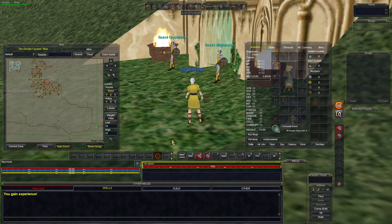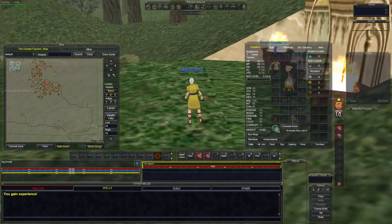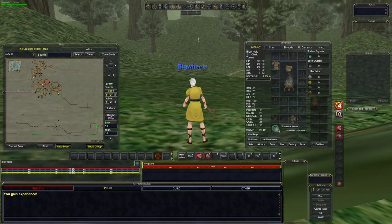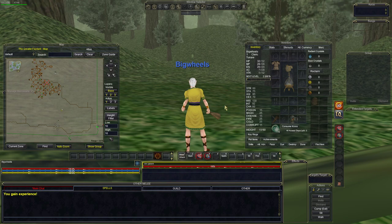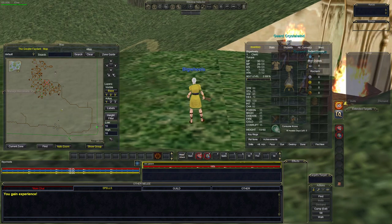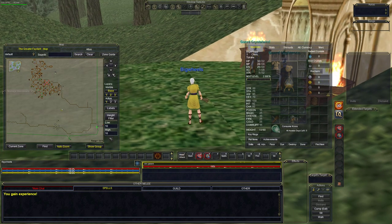Have you ever thought about pairing your warrior, shadow knight, or monk with a high elf cleric on the first day of the server, or even the first few hours? How hard is it to get over there? How quick can you get over there and join all your friends starting on Antonica, and team up with dark elf friends to make a great team? If you've thought any of those things, this video is for you. I'm going to show you how to get all the way over there and make it without Inviso or Spirit of Wolf.